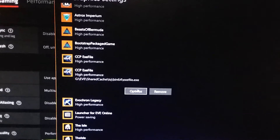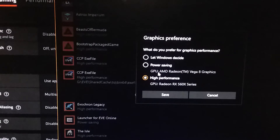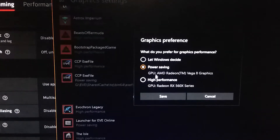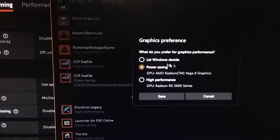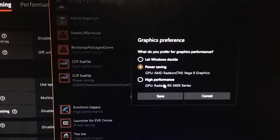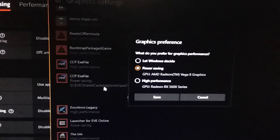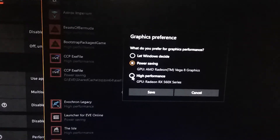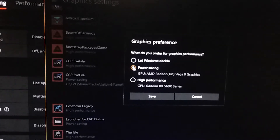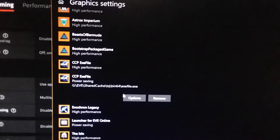So if you have to dig through the directories, that's pretty much how you're going to have to do it, sadly. But it works and it's pretty nice. The 'Let Windows Decide' option would pretty much just run on high performance, depending on your power options from a laptop or something like that. Most of the time from a desktop, it's just going to max out to high performance. But if you want to use the low power internal GPU, you will have to manually set it using this method.